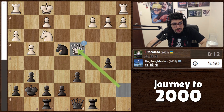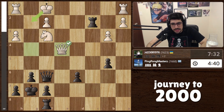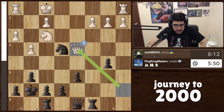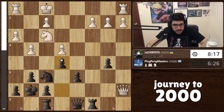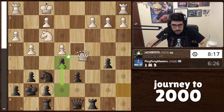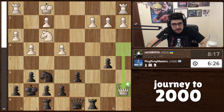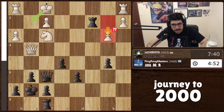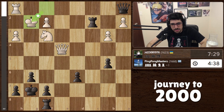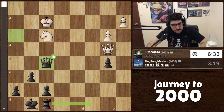I thought the pawn move was good but I didn't count all of this correctly. This I saw as a clear blunder — just a very bad move. I should have stopped this stuff from happening. I probably could have taken here. This was all okay. I saw this check but I didn't see the knight capture. I thought that was really cool — I don't know why it doesn't count as a brilliant move, but I thought it was. And here I just had to be careful.